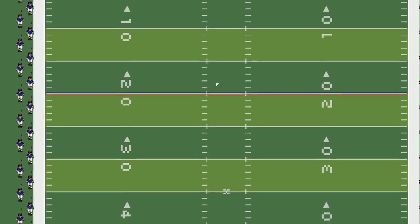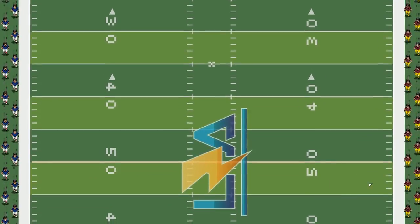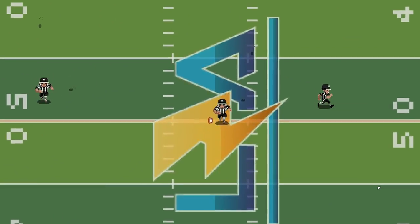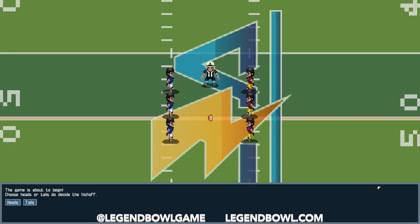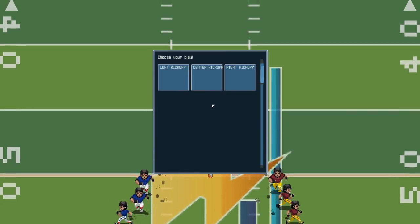I have something pretty cool to show you guys today: a new football game in development called Legend Ball. It's been developed by an indie developer by the name of King Havo. You might have heard his name from All Pro Football — he's been making all kinds of crazy editors over there. He actually tweeted me to check out the All Pro Football editor he created, and I happened to run across this game he's developing called Legend Ball.